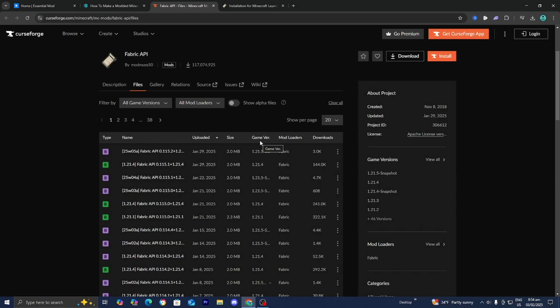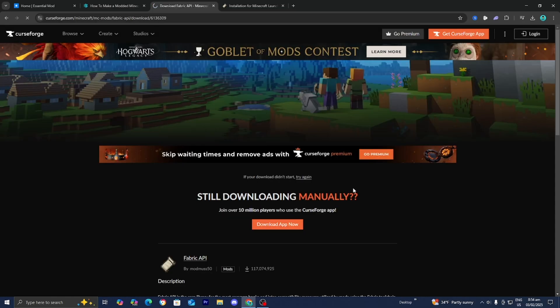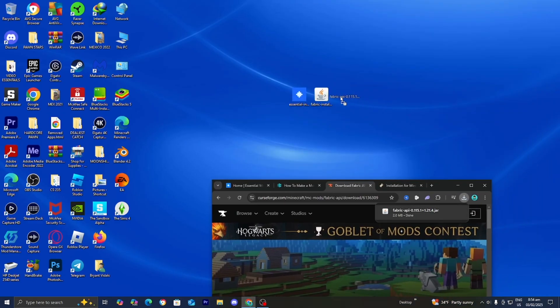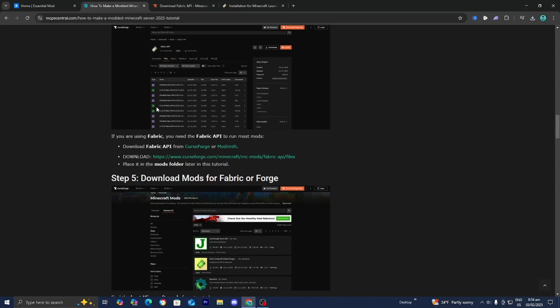Make sure that it is compatible with the game version. We are working with Minecraft 1.21.4, so we need to download fabric API for Minecraft 1.21.4. Go to the right and select on these three dots, then press on download file. Now it will be installed to our device. Drag and drop it to the desktop, then head on to the next step.